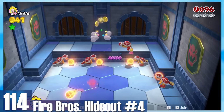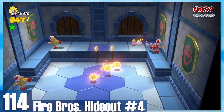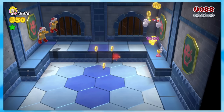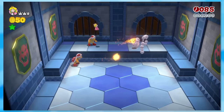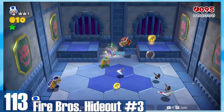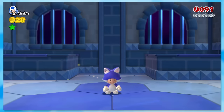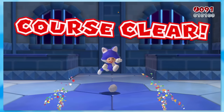114: Fire Bros Hideout Number 4. Just hear me out — there's a reason we skip from 1 to 4. You fight even more Fire Bros for some extra challenge. That's it. 113: Fire Bros Hideout Number 3. It's almost the same as Hideout 4, but there's some Hammer and Boomerang Bros for variety. Crazy curveball the game's thrown at us.